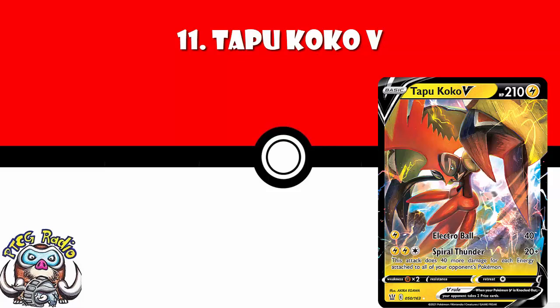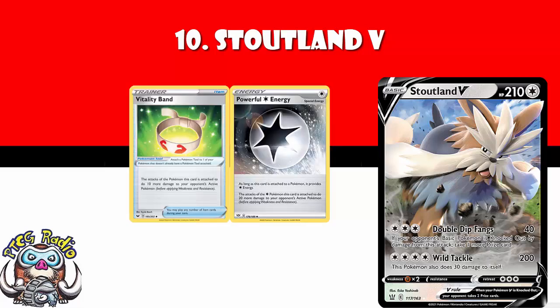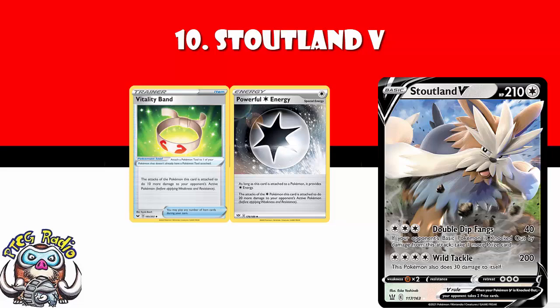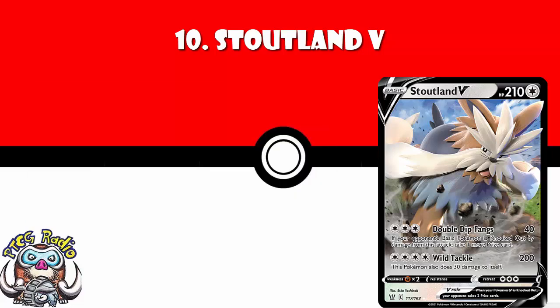In at number 10, we've got my third favourite card in the set — Stoutland V. I adore Stoutland V. The four energy attack does 200 plus 30 to itself — not getting excited about that. But free energy for 40 damage? That's not normally good, oh yeah — but if it knocks out a basic Pokemon, you take an extra prize. With Powerful Colorless Energy and Vitality Band you're up to 70 damage, which gets most evolving Pokemon, Jirachi, Galarian Zigzagoon, etc. It's colorless energy so any energy acceleration will do. It takes extra prizes, which is always phenomenal. It can easily get up to 70 damage, which is a key number for little basic Pokemon. I really do believe this Stoutland is going to be an absolute force.